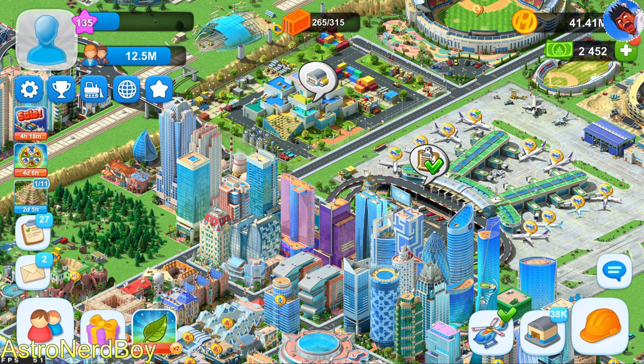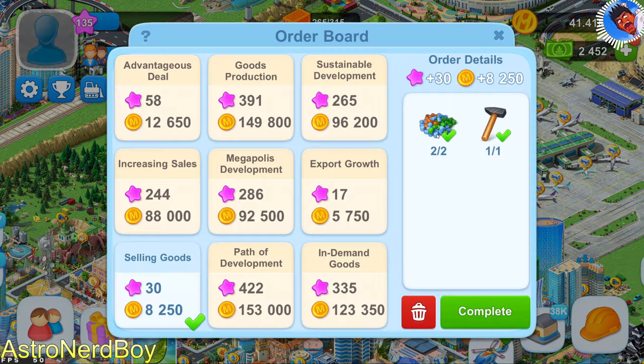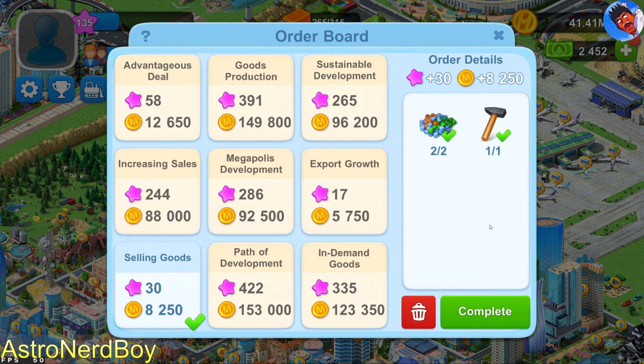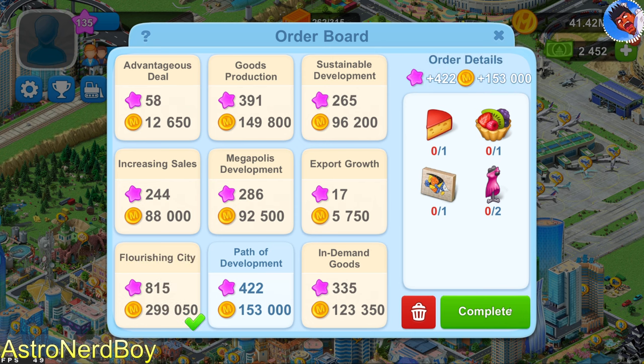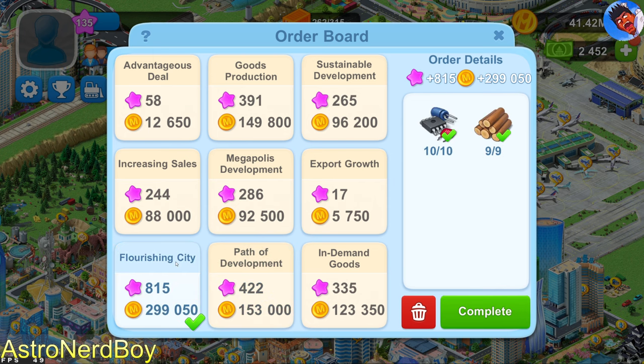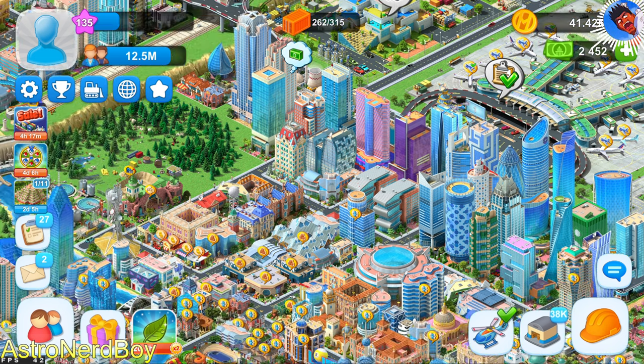You can ship resources out, and you can complete tasks and get experience and gold in the process. Like this one — I could do it and get 815 XP and almost 300,000 gold. So that's the game in a nutshell.